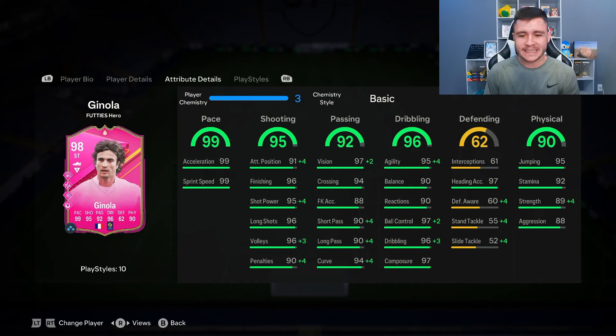Looking at his in-game stats in more detail, the card is very well-rounded from an attacking perspective. The technical side is going to be absolutely phenomenal, but the physical side is really good as well. He has 99 pace overall with 99 acceleration and 99 sprint speed, plus the Rapid and Quick Step play styles. The 95 shooting is a really important stat, and I'd recommend a chem style to make his attacking positioning and finishing a little bit better.